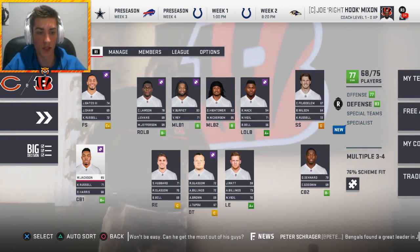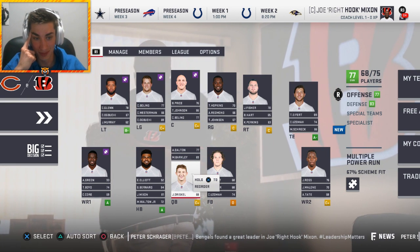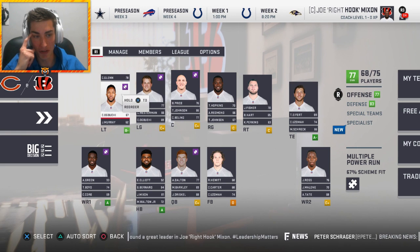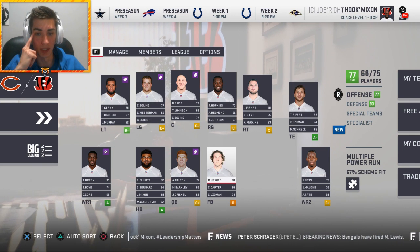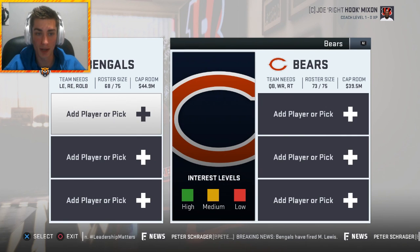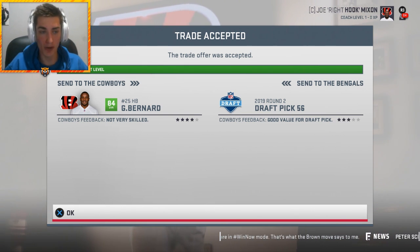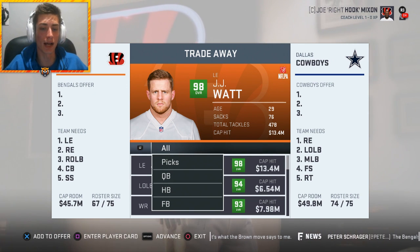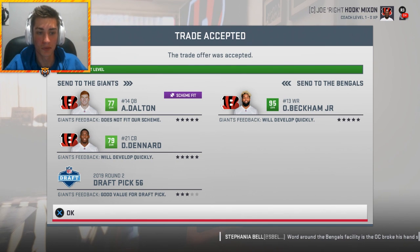Offensively I haven't traded the Red Rifle yet. The entire O-line except for Billy Price is expendable for me, and I should trade AJ Green too - though I feel like at that point is it really even the Bengals anymore? Giovanni Bernard is headed to the Cowboys, who funnily enough do not have a running back because Ezekiel Elliott has gone missing. A second round pick is what it costs to acquire Geo Bernard for them. I'm not quite done yet - I have another pretty big move in mind with that second round pick.